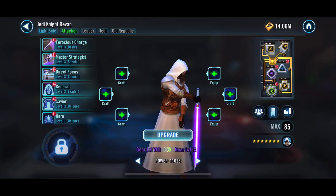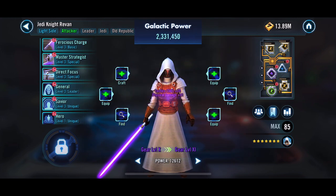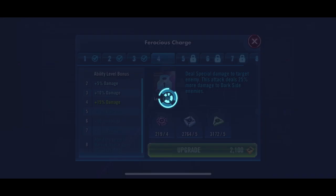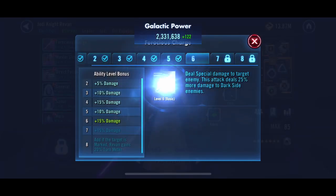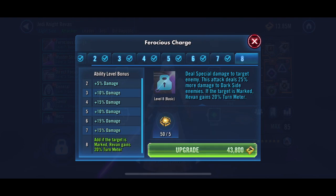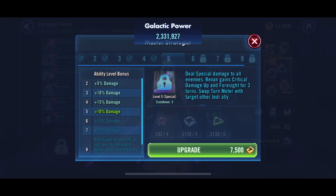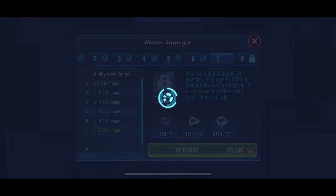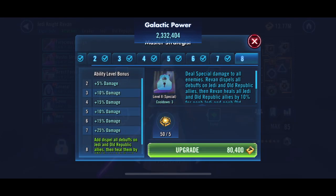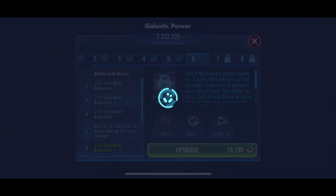I do want to get Jedi Knight Revan upgraded before GAC. Got a little bit of time — we're right in the middle of a GAC, so doing this upgrade. We are going to get all these ability mats and apply them. I'm hoping I have enough material for all of the Zetas and all of these abilities, so we'll see how we do here. I'm really looking forward to using Jedi Revan.